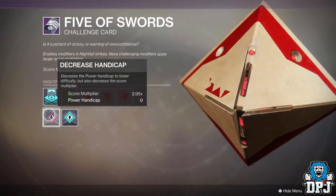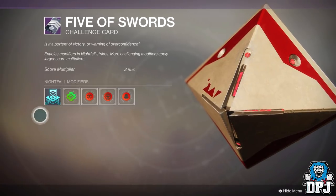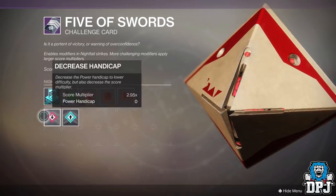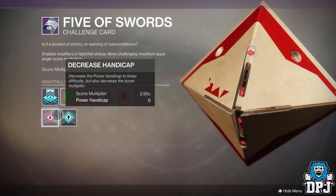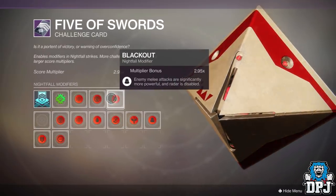For the challenge card setup: solar burn, match game, extinguish, and blackout. Using these modifiers your score multiplier goes up to 2.95 times, meaning you don't have to lower your level. And doing this means you can run through most of the adds throughout the strike without taking much damage at all.